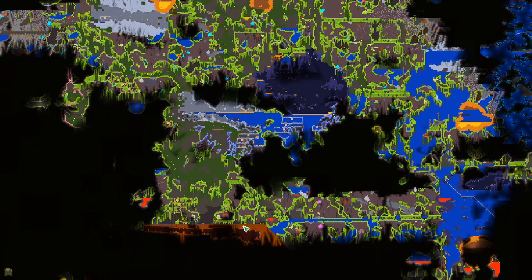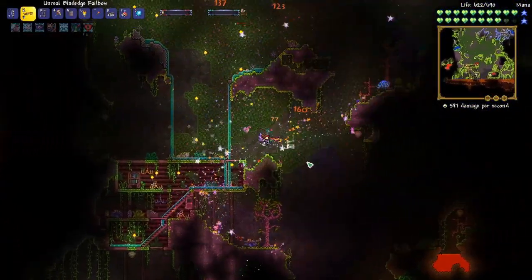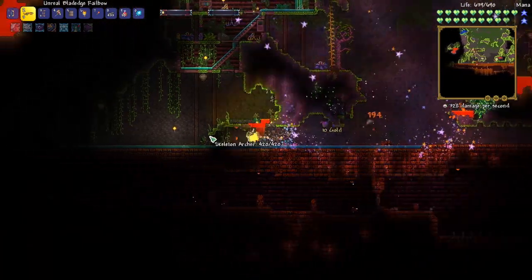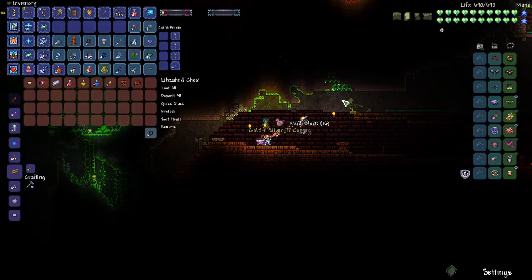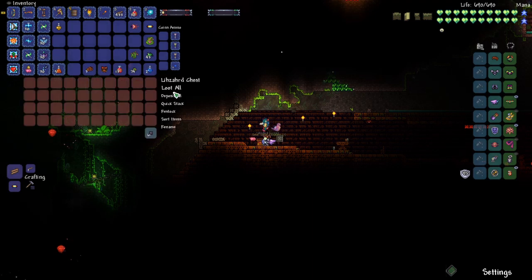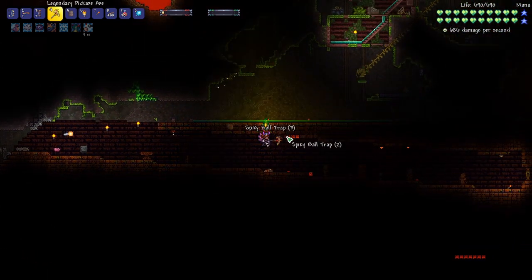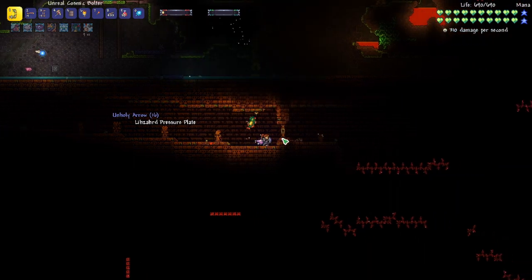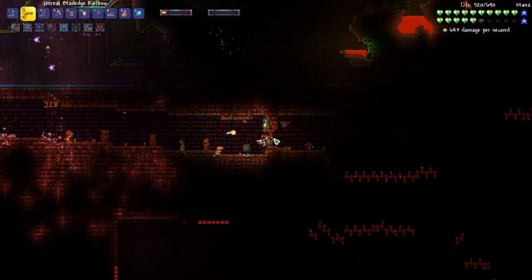It looks like our jungle temple is pretty far down and pretty much straight down. We've seen the jungle on the mini-map here, now we just need to find the entrance. Looks like we found the entrance and we've got a treasure chest right on the outside. So we just put on a danger sense potion and we'll loot up the rest of this. We'll just break all these traps just to make it safe. I'm going to grab our key which we have right here in our piggy bank — so open that up.